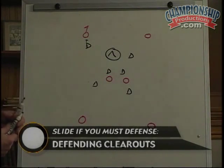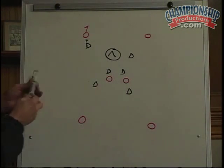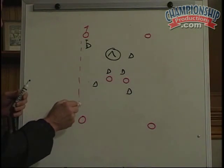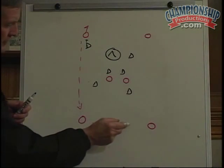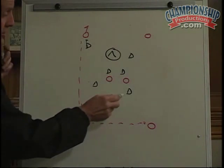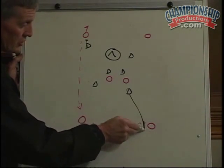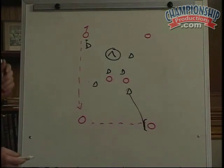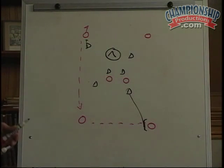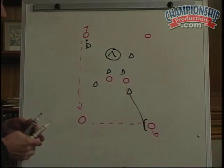Let's say their best matchup is out here, so they're going to work the ball around — which most slide-if-you-must defenses will let them do. If this is their best matchup over here, there are a couple of things we can do. Number one, if you don't like this matchup and you're this defender, before the ball even gets to your man you can go out and shut him off, thereby making it harder for him to get the ball and negating his offensive skill.